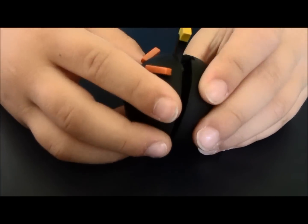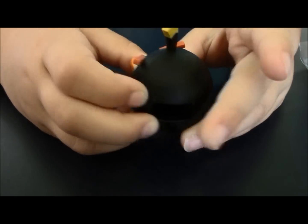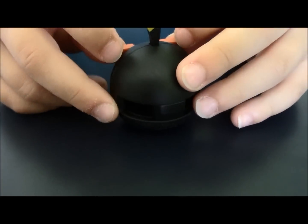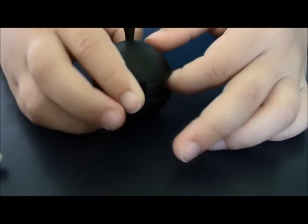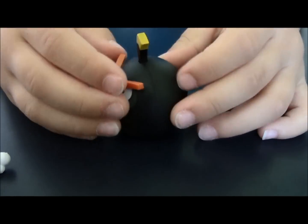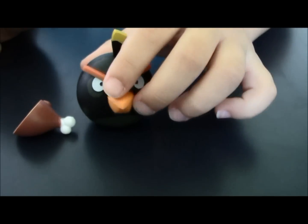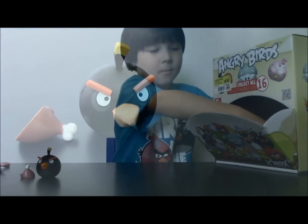The bird is made of two parts so I need to put them together. It's made of rubber and plastic. In the back it has some holes and you can place it on the launcher — I will show you that later. Voila! Now I'm gonna open my second bag.